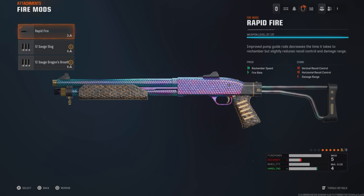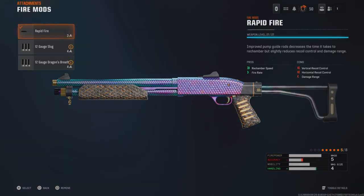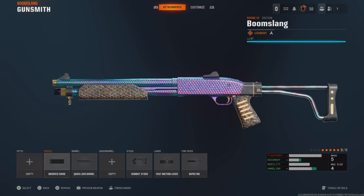We also have the rapid fire mod for this weapon, which affects vertical recoil, horizontal recoil, and damage range. So like I said, this is an up-in-your-face, run-and-gun type of weapon.